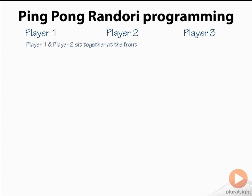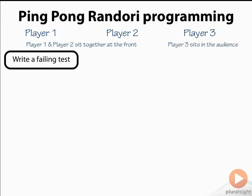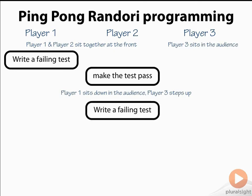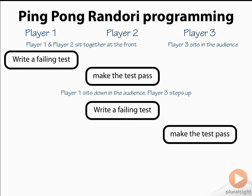To do a ping-pong randori, you start with two players sitting with the keyboard, and the third player and the other players are sitting in the audience. The first player writes a failing test, and when they've run it and can see that it fails, they pass the keyboard to the second player, who has to make it pass. At this point, the first player sits down in the audience and a new player steps up. It's for that new person that the second player writes the next failing test. When that's failing, they pass the keyboard along to the other player, who's going to make it pass.